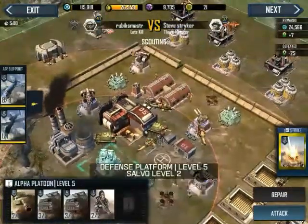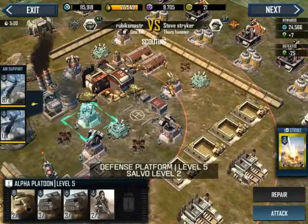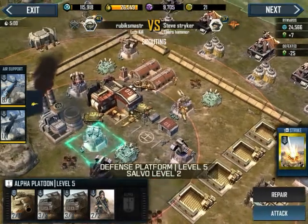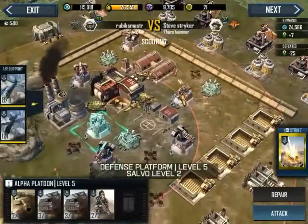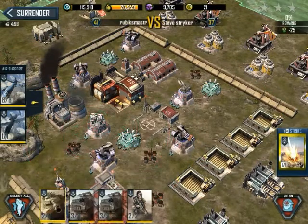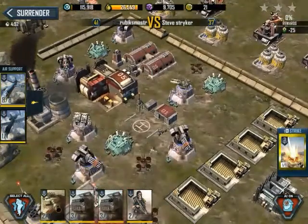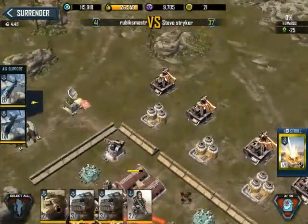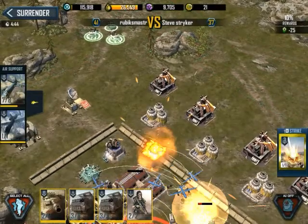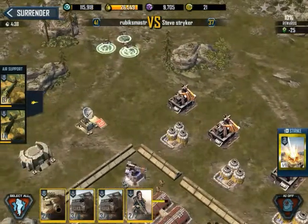Looking at this base, I can pick off that machine gun turret. I could just use an airstrike and take out the barrage turret to make things a little easier on myself. I should probably take out the helipad as well. This would be a ridiculously easy base to wipe out with helicopters, so we're going to target the helipad with our reapers and target the level 5 defense platform. There we go - got done what we needed.